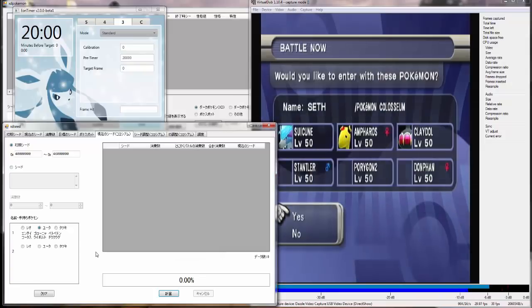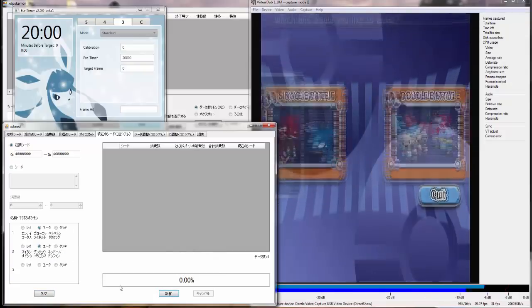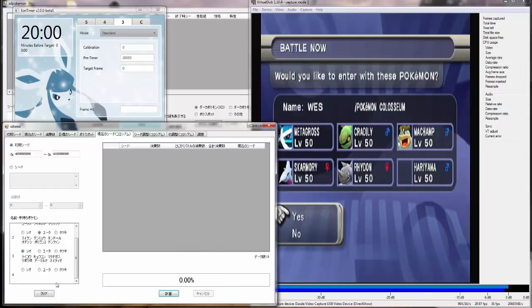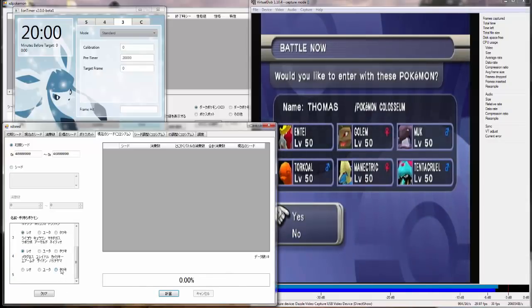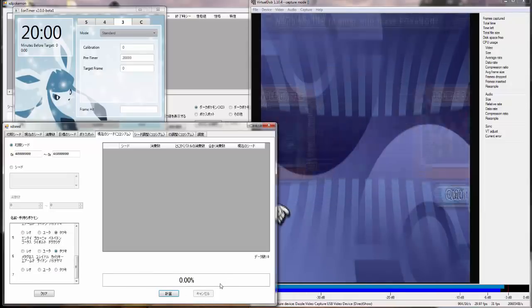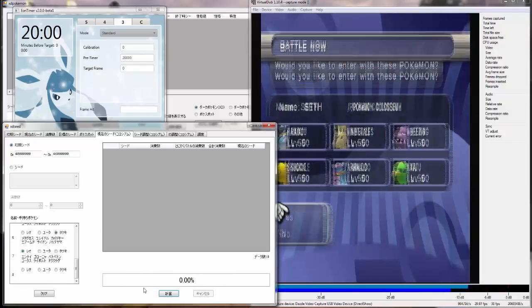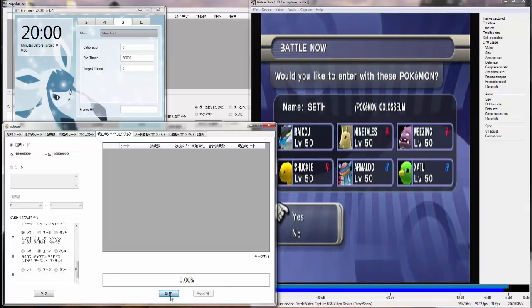So, Entei. Seth, Suicune. Wes, Raikou. Wes, Metagross. Thomas, Metagross — and I'm not going to be explaining this; you have to watch my seed finding video for yourself. Translated pictures of this program will also be in the description. Seth, Raikou — and search. I'll come back when we've got something.